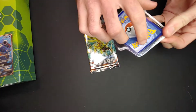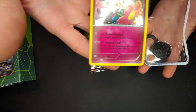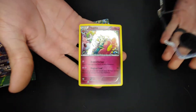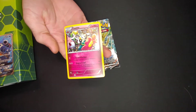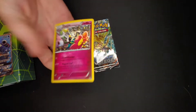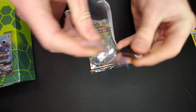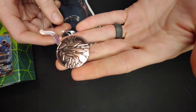Steam and Siege pack comes with that Flabébé card. Let me try to focus in better on some of this stuff. And then the coin as well — bam, check out that coin.